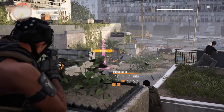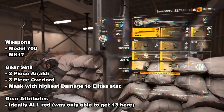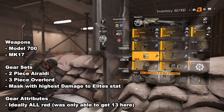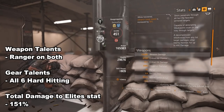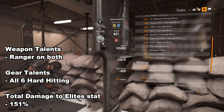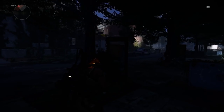This is the glass cannon build — doing an extreme amount of damage with the sharpshooter build — or as I like to call it, the one-shot headshot sharpshooter build. I've already put up some clips of what gear I'm using, but I don't want to make this video too lengthy. If you want a really in-depth guide where I explain all my reasoning behind the weapon mods, talents, and gear sets, make sure you check out my complete sharpshooter guide which I did about a week ago — trust me, you won't regret it.